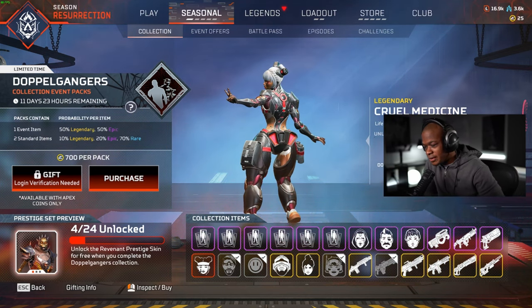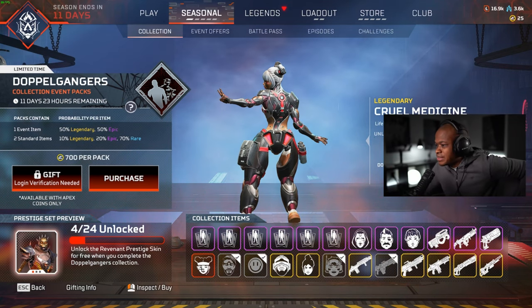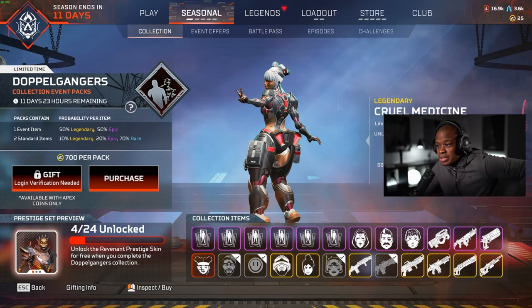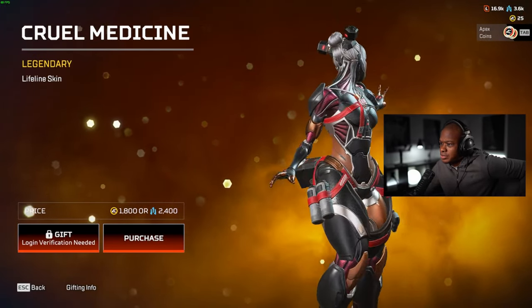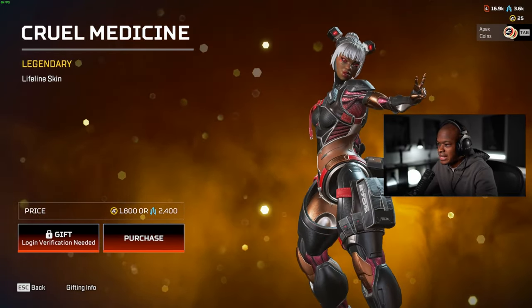Hey guys, what's up? Welcome back to another video. What we're going to be doing today is unlocking the Lifeline Cruel Medicine skin. Now, this is one of my favorite Lifeline skins so far — it just looks really good. We'll check it out in the Firing Range as well, but let's get this thing unlocked.